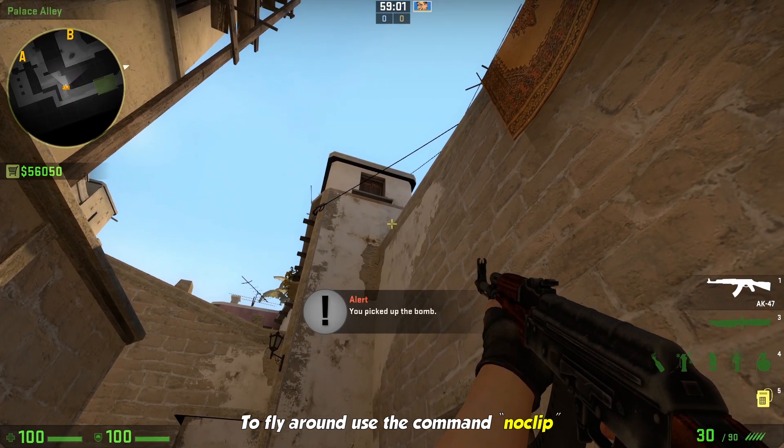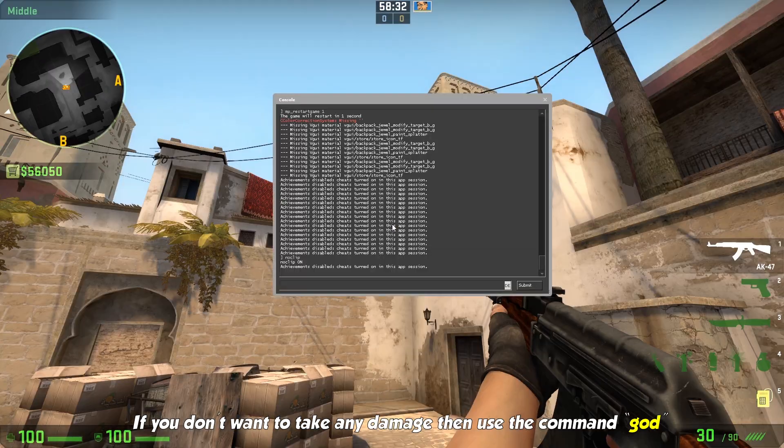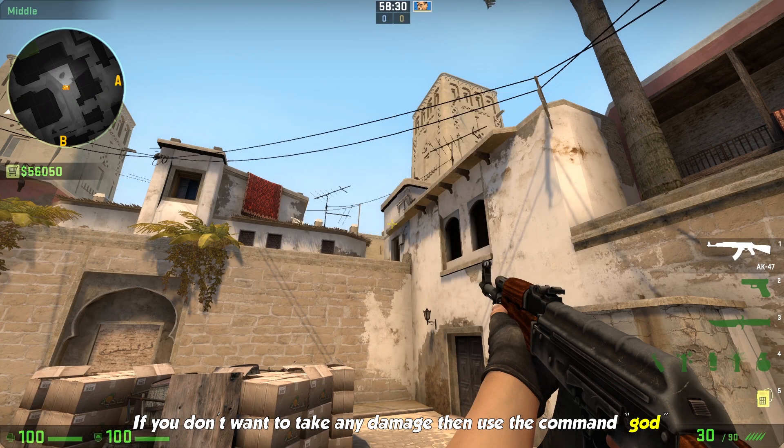To fly around, use the command noclip. Use it again to turn it off. If you don't want to take any damage, then use the command god.